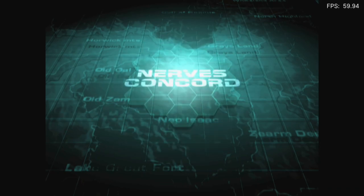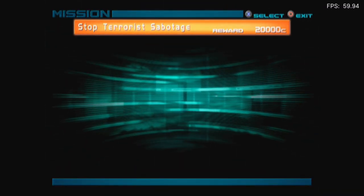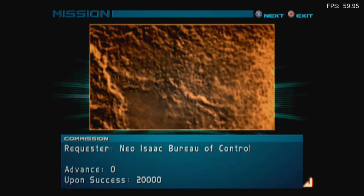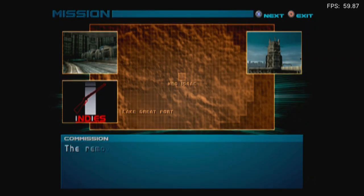And we're right into it. Nerves Concord, average difficulty, number of missions. Garage, mission, shop, system. Let's do this — Stop Terrorist Sabotage. Neo-Isaac Bureau of Control. The underground city, located at the base of the elevator construction site, has been taken over by a squad of Indies. Not independent publishers. Anyway, let's do it.